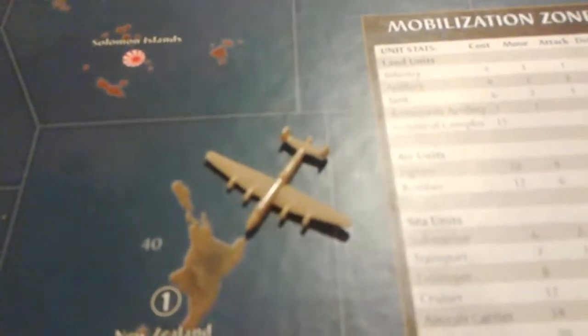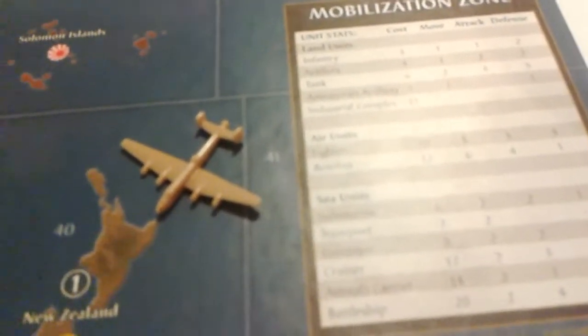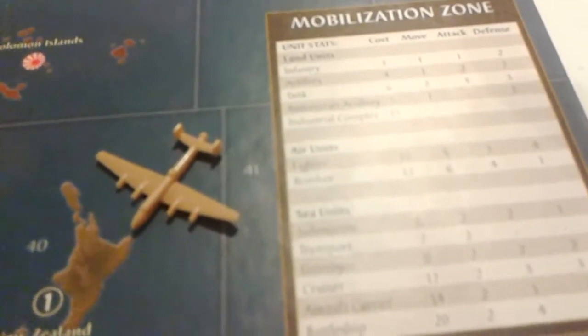Axis and Allies 1942 2nd Edition. Today I'll be talking specifically about bombers and bombing raids. Bombers cost 12 IPCs each, they can move 6 spaces during one round of play, they attack at a 4 or less, and they defend at a 1.